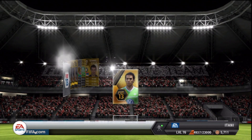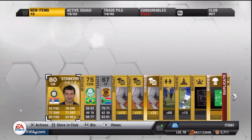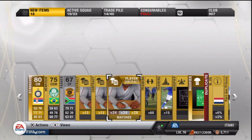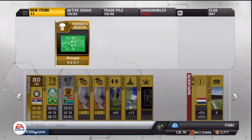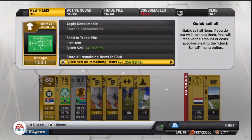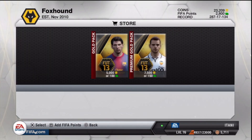Moving on - we get Stankovic. Let's see what else we get in this pack. We don't get anything good, this pack stinks. We just get a contract and three-five-two - I'll take that. That's a really good formation. Four-two-three-one as well. That is pretty much it for this pack.